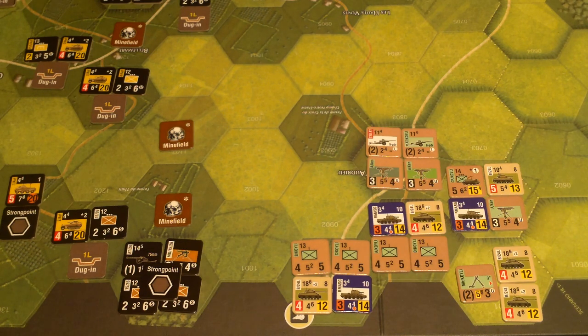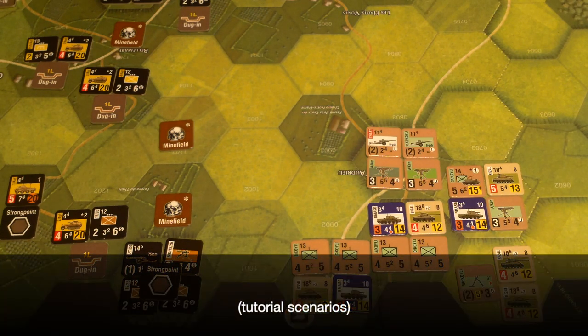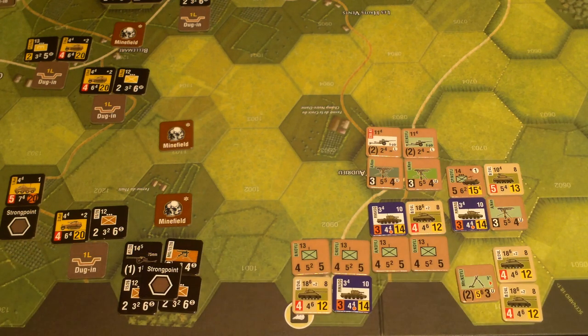I've done a bunch of playthroughs of the scenarios, so go check them out if you haven't seen them. I chose to skip the last two or three — I read through them and figured I got it. This one is called Nightmarish Crossroads, the Battle for Christo.